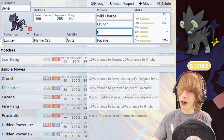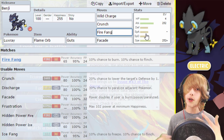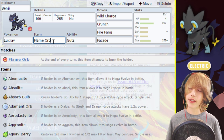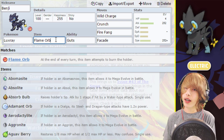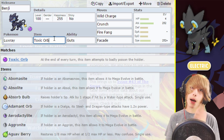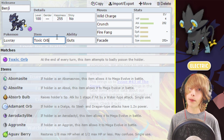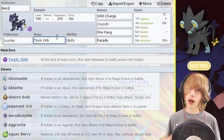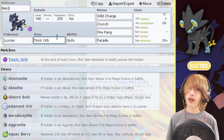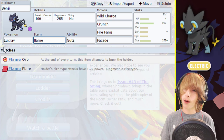Instead of Ice Fang, you could possibly run Fire Fang if you'd rather have that coverage. Basically, whichever coverage you need for your team, go with that. You can run Toxic Orb instead of Flame Orb on this set, but the only problem is that Toxic Orb does more damage each and every turn. However, it may be a better option especially if you're switching in and out a lot, because the damage doesn't have an opportunity to stack up. If you're going to be staying in for long periods of time, then Flame Orb is probably your best bet.